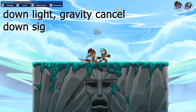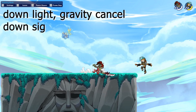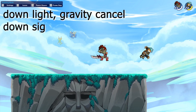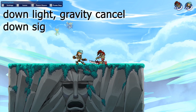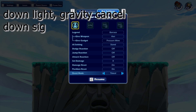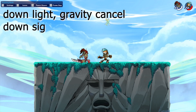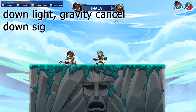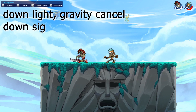Next, let's take a look at the sword signature combos. The first one is down light into gravity cancel down signature. This one is really nice and easy to hit if you're close to them, and easy to follow up. You can also kill them with it at around 150 damage, which is a really nice plus. So this one is a nice one to know.